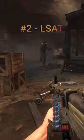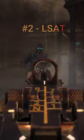Coming in at number 2 is the LSAT. This is probably the most unique wall buy considering its location, and it's the first ever LMG we ever had as a wall buy. The best part is you can get it on like round 3.